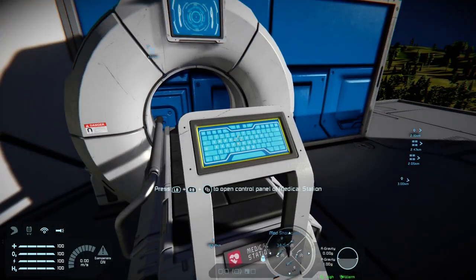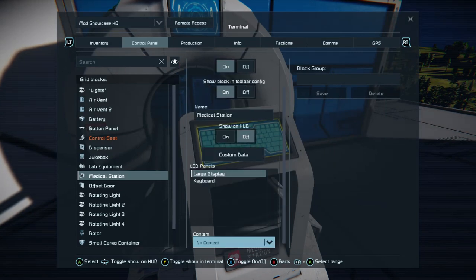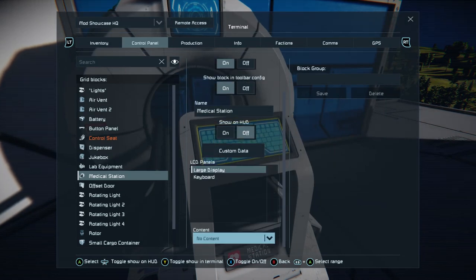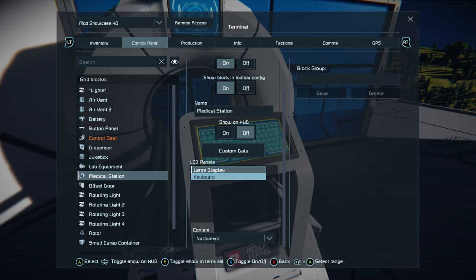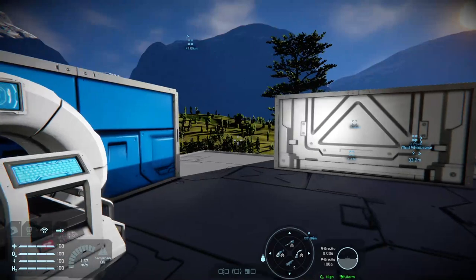The medical scanner is again not really a functional block, but it will allow you to edit the panels and roll out any custom data scripts you might have on a server.